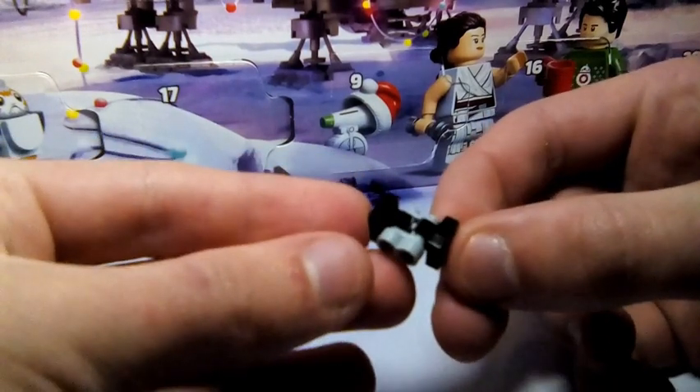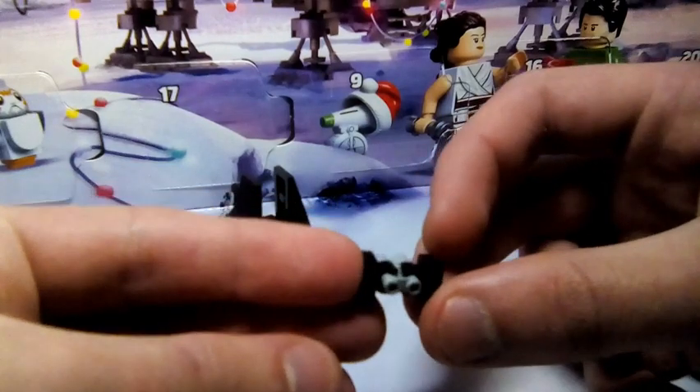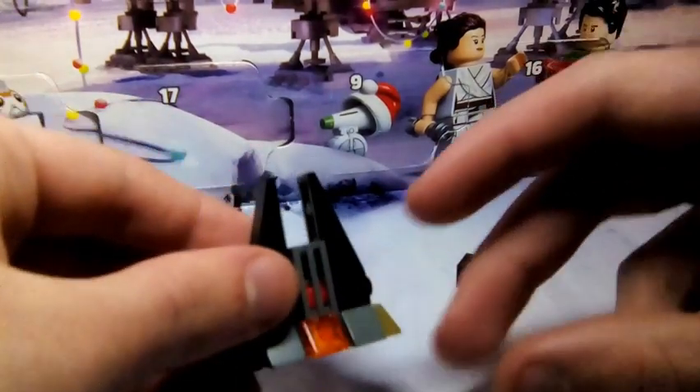It's a one-by-one black clip on either side of binoculars. Pretty standard. It looks more like a TIE Bomber than a regular advanced TIE Fighter, but let's just set that to the side.